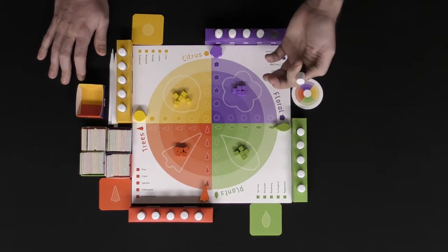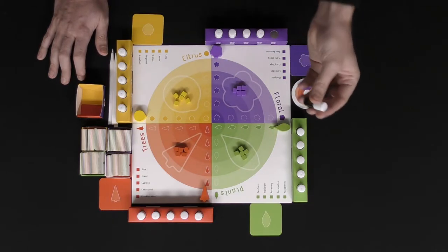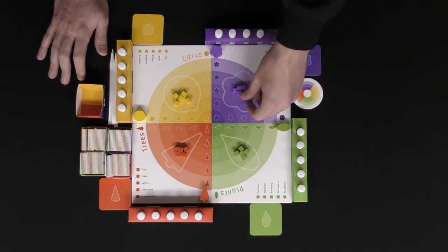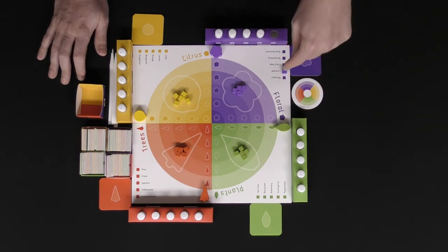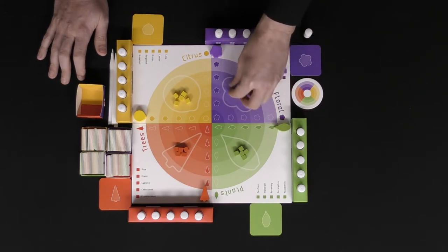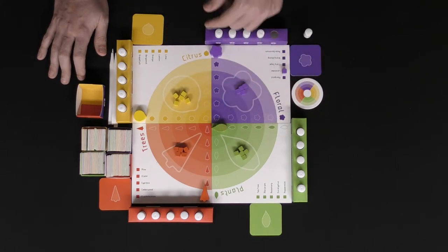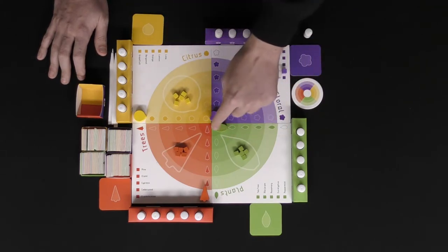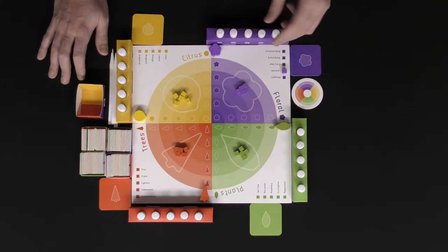If they think you're wrong and you are wrong, they'll have a chance to smell it themselves for double or nothing, or they can simply score a point. Regardless, once it's guessed it goes off to the side, and if it was lavender, a token is placed on that specific area on the board. You're then limited to four more, and that's another way the game can end. One way is your board gets filled, another is if your token reaches the center of the board — scoring five points — before anybody else's.